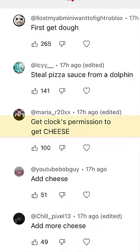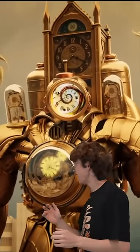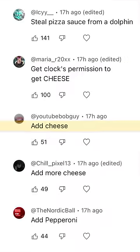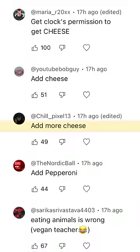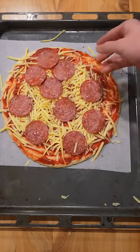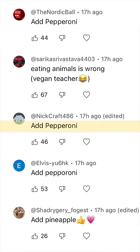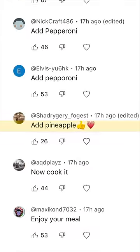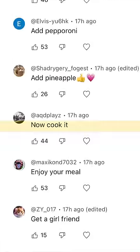Get clock's permission to get cheese. Could I have some cheese? Add cheese. Add more cheese. Add pepperoni. Vegetable! Add pepperoni. Add pepperoni. Add pineapple.